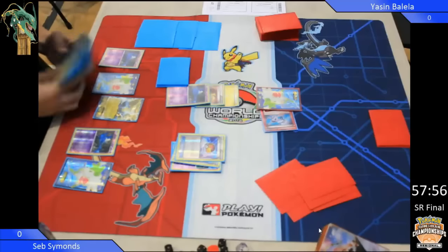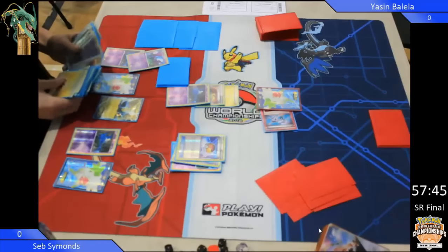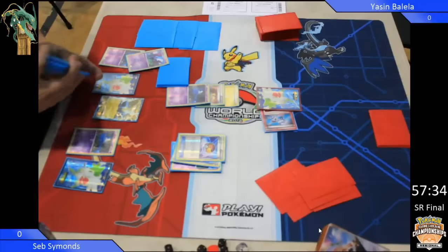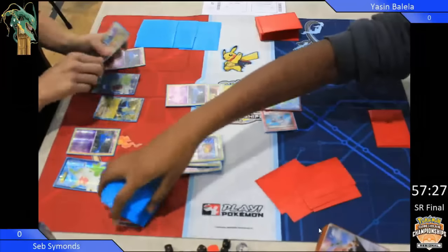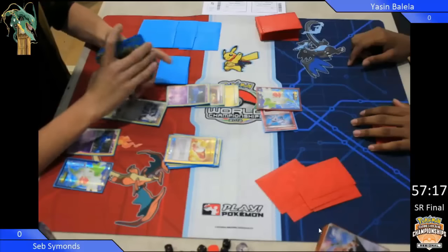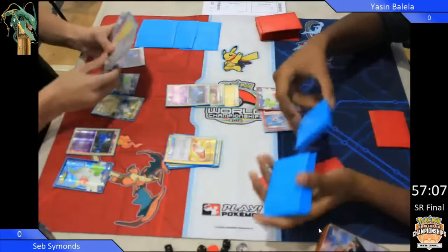What does he want this turn though? He's already put his Energy down, he's already filled up his bench. What is he actually after? Well, my guess would be bats. I assume he'd quite like a Muscle Band for the Manectric, but what he wants is a whole bunch of bats. He wants to be able next turn to drop two Golbats, ready to drop two Crobats on turn 3. Whatever Yassin is playing, he does not want to be seeing a barrage of bats. And he plays a Trainer's Mail for the Sycamore.